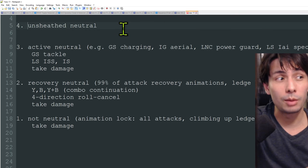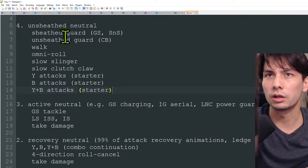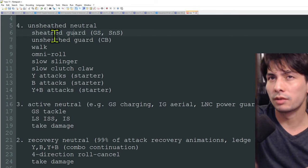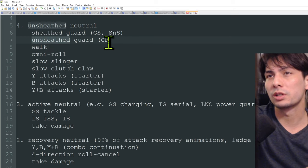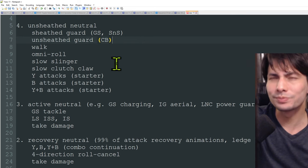The next state is unsheathed neutral — a very common state many weapons should be in. You have your weapon out ready to fight and there are many things you can do. First is a sheathed guard: weapons like Greatsword and Sword and Shield can guard from either a sheathed or unsheathed state. Another option is an unsheathed guard — for example, Charge Blade in sword-and-shield mode can guard with the shield when unsheathed, but cannot do so from a sheathed state.